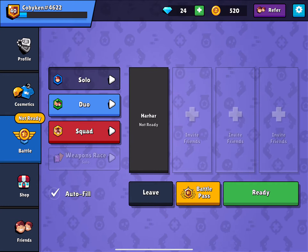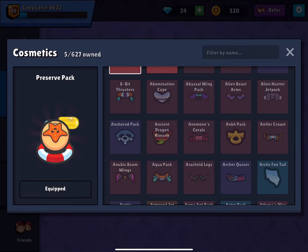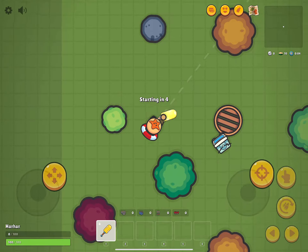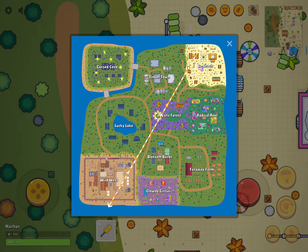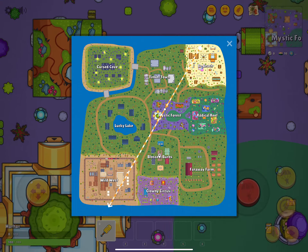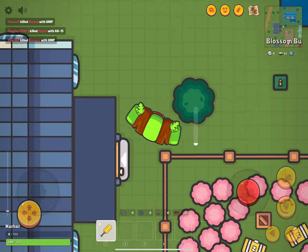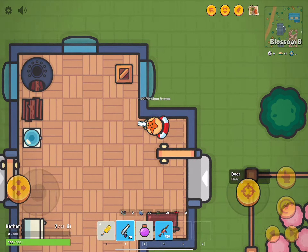Let's play again. Let's be the same skin but with the melee weapon equipped — that's what it looks like now. For this round, let's go to Blossom Burbs because I think that's a pretty cool place. Wow, it's just a deagle — a deagle is the first gun I get.